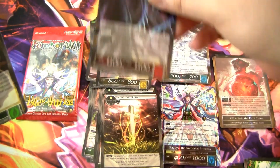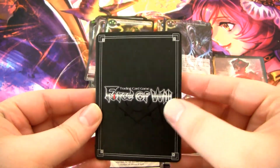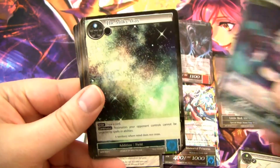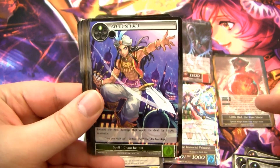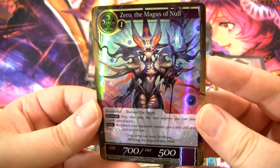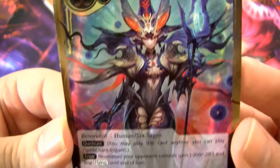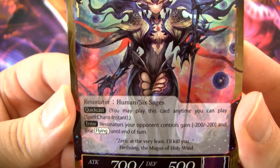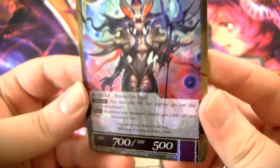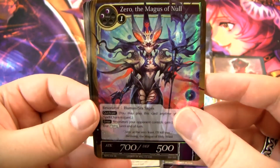All right, this is the last pack — is it a god pack? Okay, it is not a god pack, but there is a super rare back there, so it's got that going for it. Maybe it's an alternate-color Little Red. Oh dude, it is a Zero! Sweet. This is the first appearance of Zero, the Magus of Null. She looks really badass — she's a human, quick cast, 700/500. Resonators your opponent controls gain minus 200/minus 200 and lose flying until end of turn. Zero's pretty sweet and does see some fringe play in Wanderer these days.